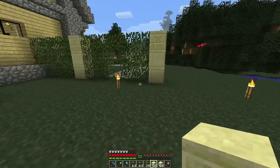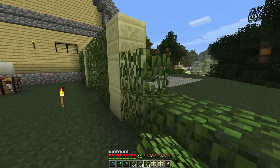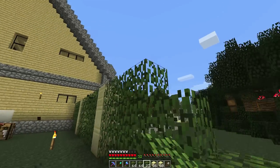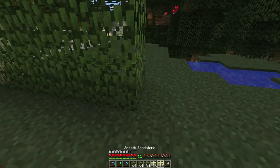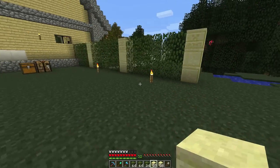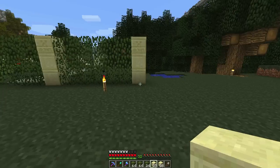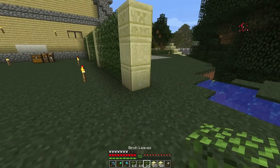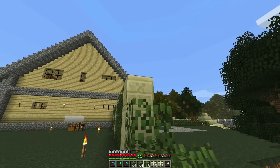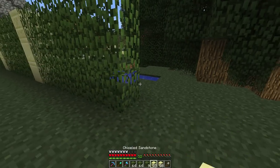Very nice! This is going to look splendid. So now we have our fence that kind of fences off the front from the backyard. Right here I talked about earlier — we're going to build our horse stable for the house here, if I can ever find a horse. I think everything is really starting to come together with the house.